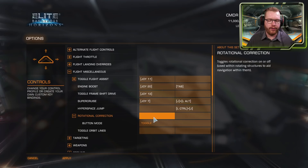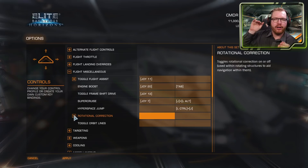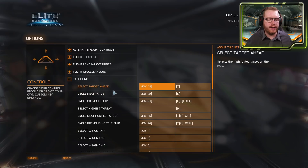Rotational correction can be toggled on or off. With it on, your ship automatically matches the rotation of a station when inside the hangar. With it off, it will feel like the station is rotating around you. You can toggle this during gameplay if you wish.